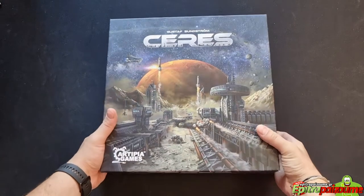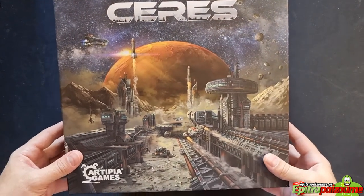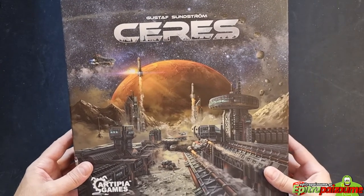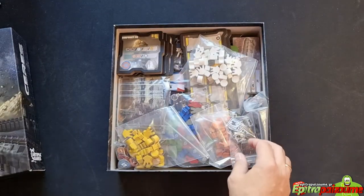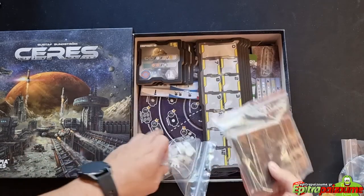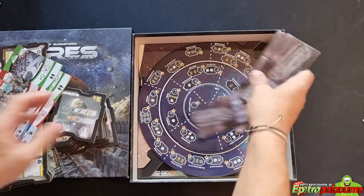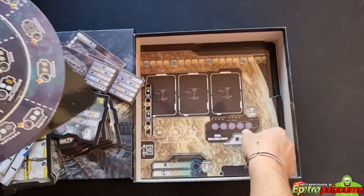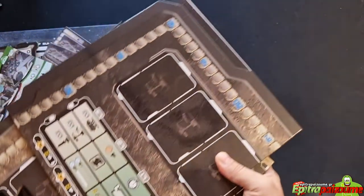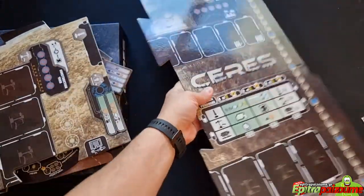I have to admit the cover is really, really nice — it immediately gives the feeling of a mining corporation and all the heavy industry happening on Ceres. Really excellent cover art. It's a heavy box with lots of boards as expected. Again, keep in mind the final product will not have this glossy finish.